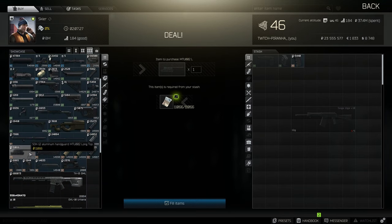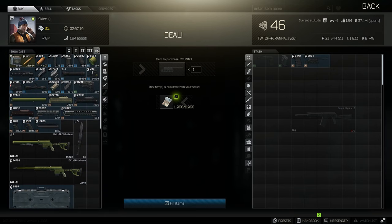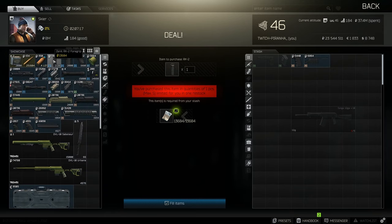Now we need to head over to tier 3. We need to get ourselves the SOK12 aluminium handguard — it needs to be the long top version, you can't have the shorter one, but it is lower recoil. Then at tier 4, we need to get the Zenit RK24 grip.